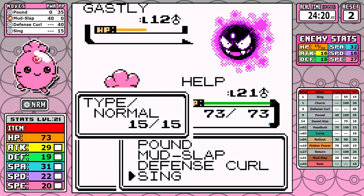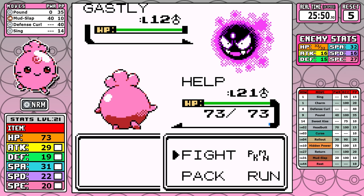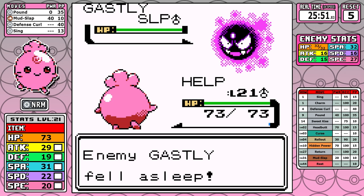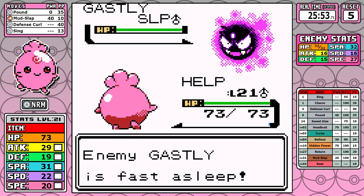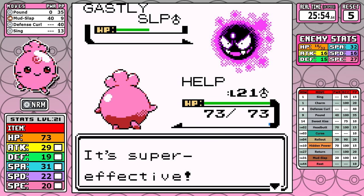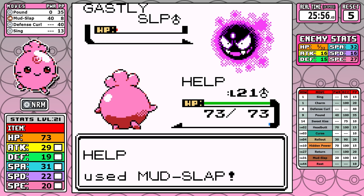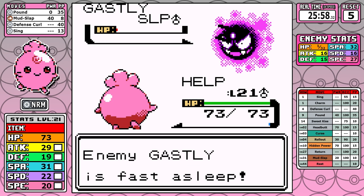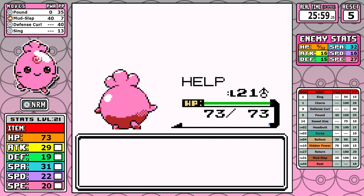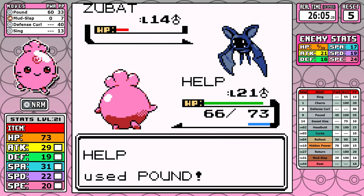Let's cut a long story short — picking up on reset number five. What actually worked was utilizing the Sing strategy, doing what the Gastly did to me. Eventually I get it put to sleep and have my way with it, slapping around some Mud, and eventually we get through the fight. It's not great, and it's kind of a foreshadowing of how we'll have to deal with Ghost types later — a wake-up call that I still need more levels with Igglybuff.